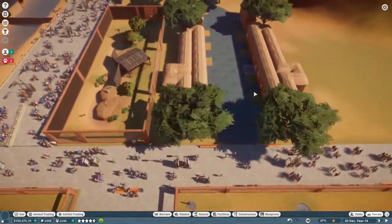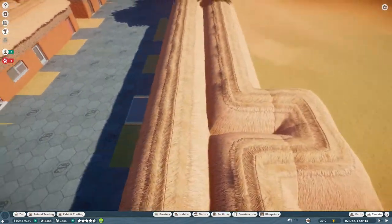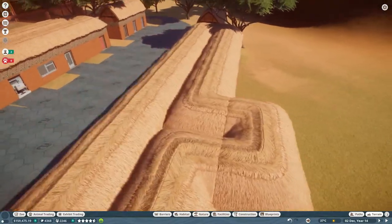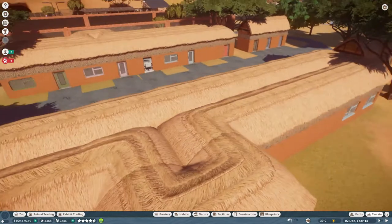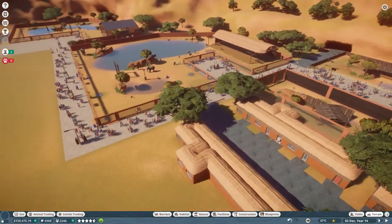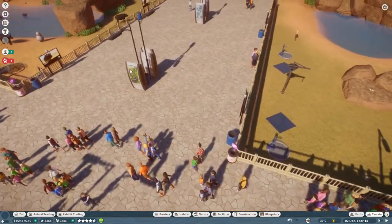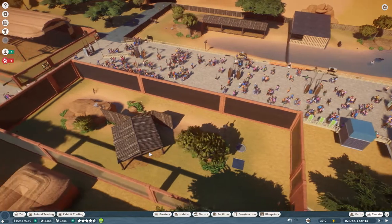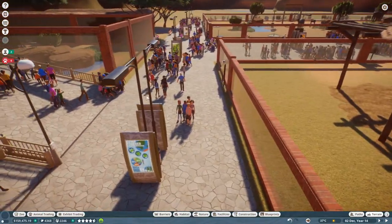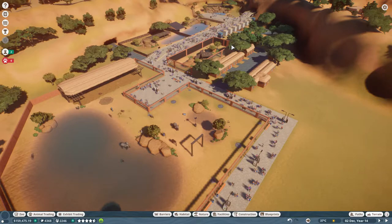I've also been doing some building — I packed in all those buildings with a simple Africa theme, trying some different pieces this time so it looks different. I also placed more information signs. Look at the rating of the park — the education rating hit five stars and I even got an achievement for it, which I never expected!